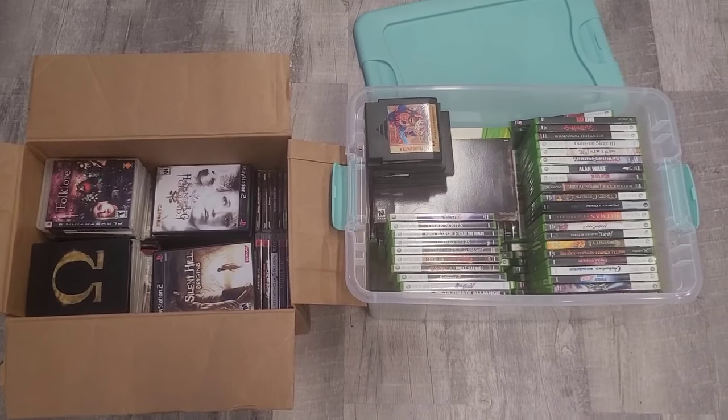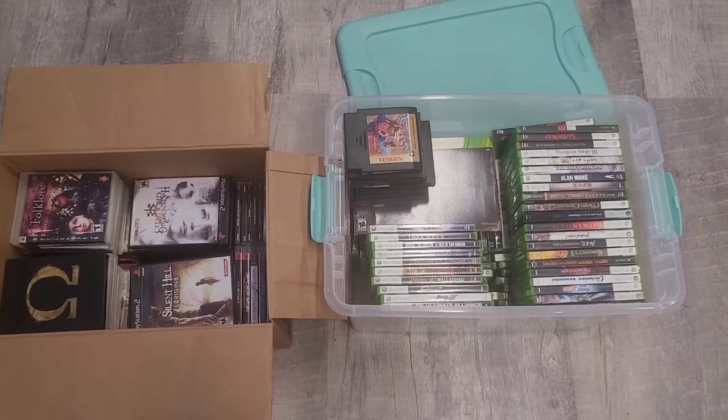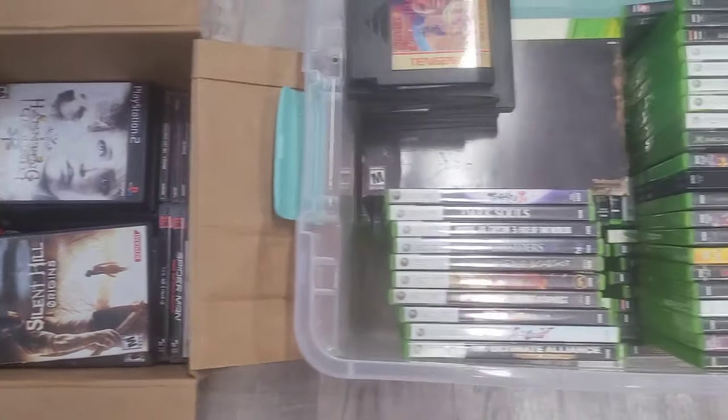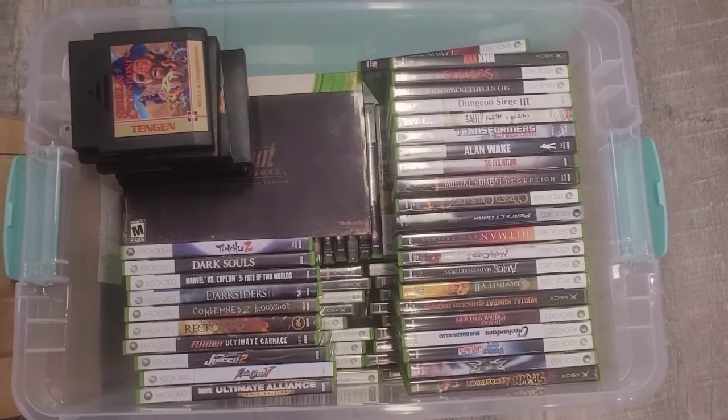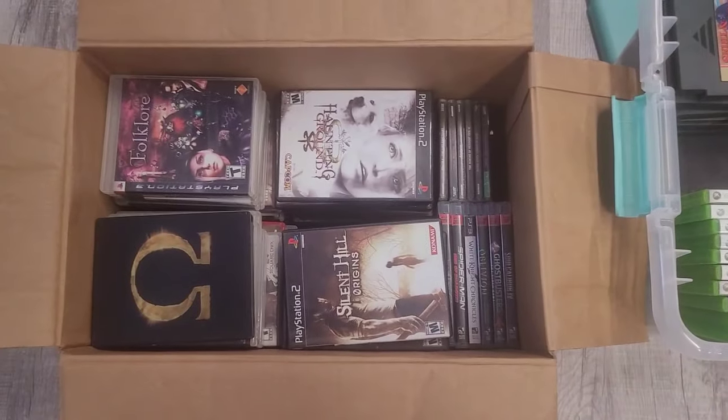Here are both boxes opened up. You can already see the rarest stuff. This box has PlayStation 2, PS1, and PS3 games, and this other box has Xbox 360, original Xbox stuff, and a few Nintendo games. You can already see the titles — it's crazy. I'm just going to take each game out and show the front and back.